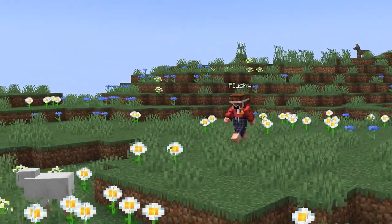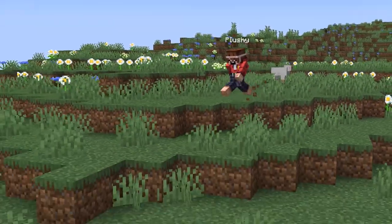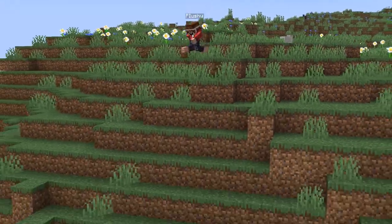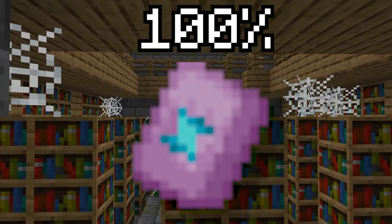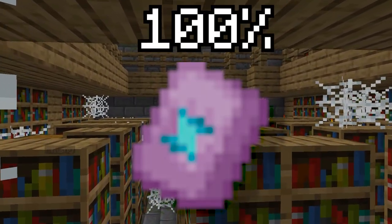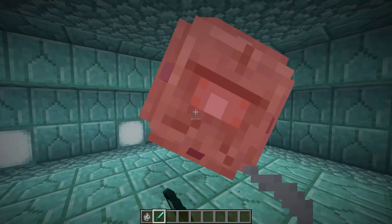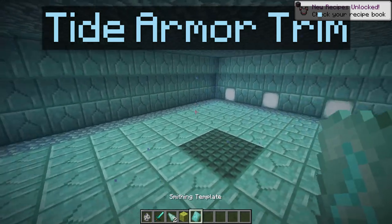There are actually many more structures where you can find secret Armor Trims. You can now find Armor Trims in Bastions, Shipwrecks, Desert Temples, and more. But the two most interesting structures have to be Strongholds and Ocean Monuments. In the Stronghold Library, there is always a 100% chance to find the Eye Armor Trim in each chest, making it one of the easier Armor Trims to get a full set of. Though in Ocean Monuments, you have to kill an Elder Guardian to get the Tide Armor Trim, which only has a 20% chance to drop when killed.